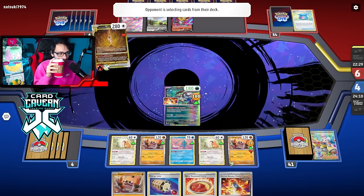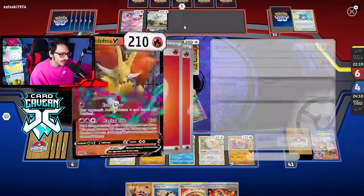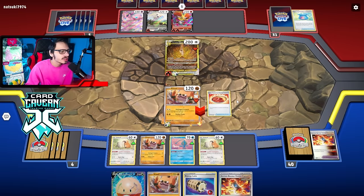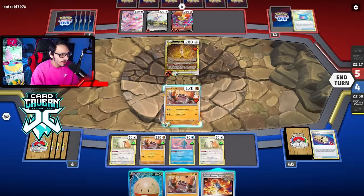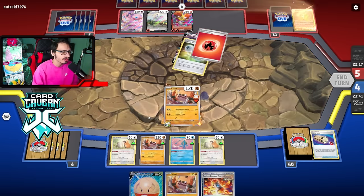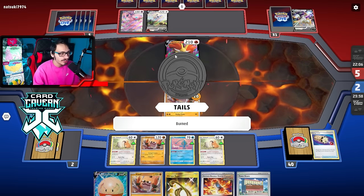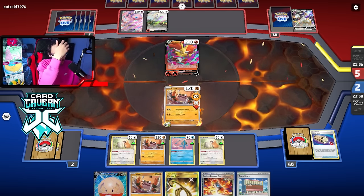My Brute Bonnet getting killed kind of sucks, but we have the knockout thanks to the Spicy Curry. We're going to take another two-prize knockout. Cloth is insane. Delphox is a little bit tankier but we can one-shot it with Electrode. We need Brute Bonnet plus Spicy Curry to knock out the opponent. I won't bench Electrode yet because they could Boss Electrode and knock it out. We'll knock out the Arceus for now and see if we get anything off the prizes.